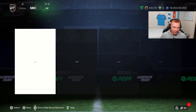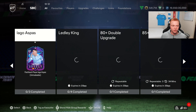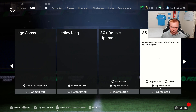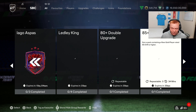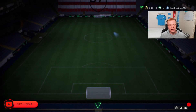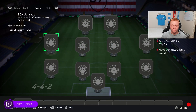So if you guys don't know, EA released an 85-plus upgrade SBC and it is repeatable three times every single day. As you'll see here, it refreshes every day for the next three days — I think two days when you're watching this — and it requires an 83-rated squad. So what that did for us is those 83 investments we've been talking about and that we're heavily invested in have shot up a ton.